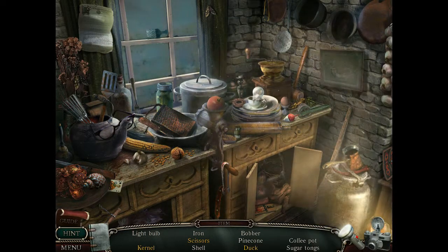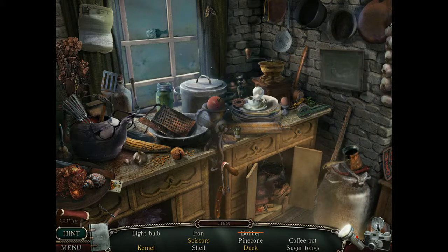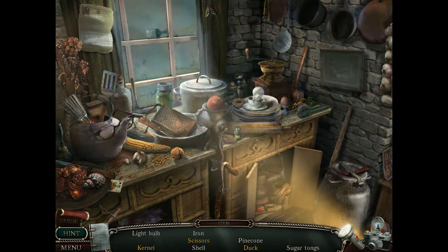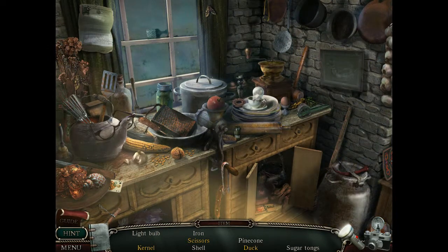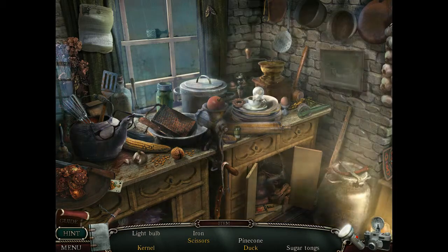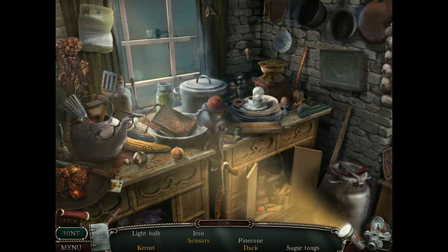Bobber! Mousetrap? No. Coffee pot — oh, there's a coffee pot! Bell? Yep, bell. Shell? Oh yeah, shell is one. Pinecone — surprisingly popular item among ghosts.